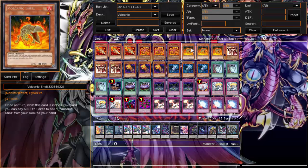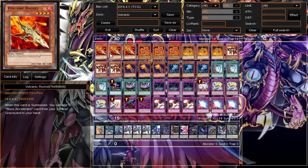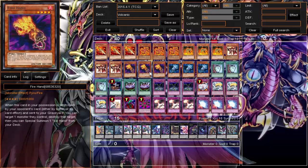Volcanic Shell is more of an engine — pay 500 life points to get another Volcanic Shell, so you just keep activating Reload, discarding it, drawing a card, pay 500 to get one, discard it, draw a card. It also helps you fill up your graveyard with Pyro-type monsters. Royal Firestorm Guards is so good — on normal summon, target four Pyro monsters in the graveyard, shuffle them back in and draw two cards. Straight up Pot of Greed essentially. It includes itself and the Pyro-types in the deck, so hopefully you get his effect off.